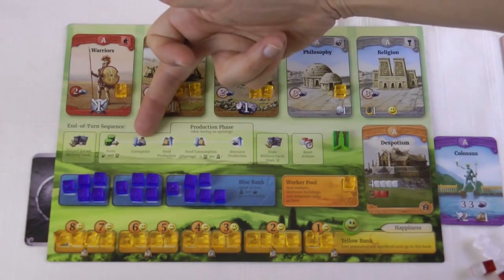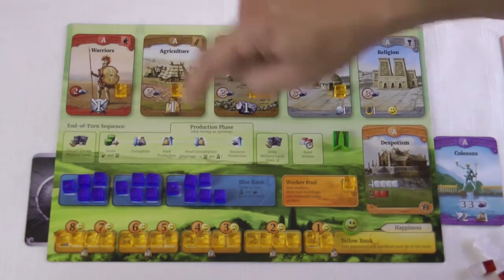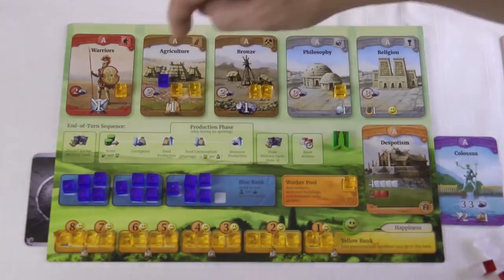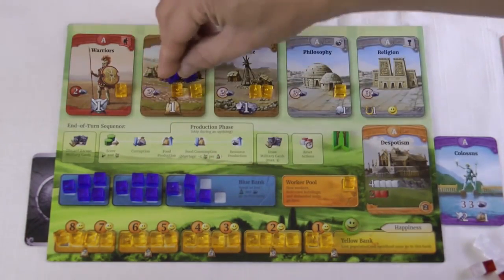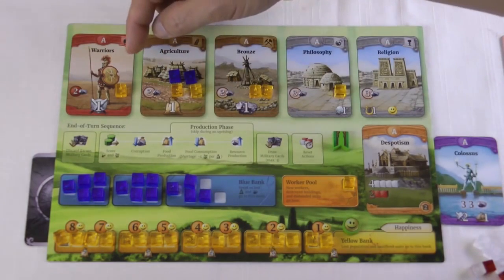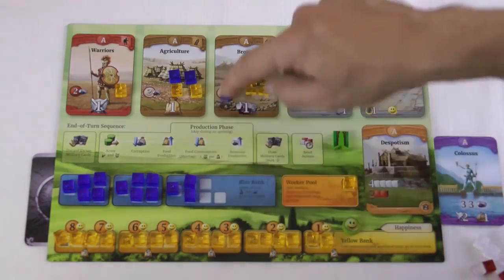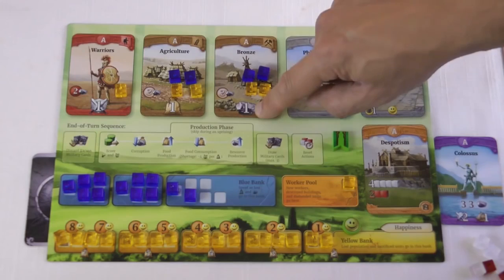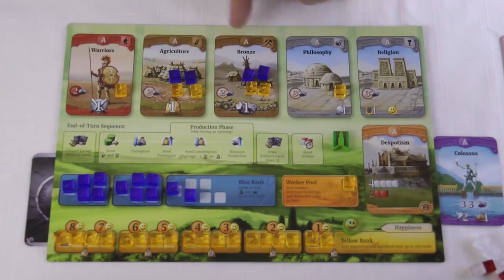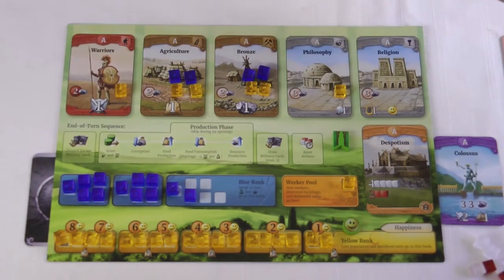Next is food production. Each yellow cube on a farm card produces one blue cube. We have two yellow cubes, so we get two blue cubes - each representing one food - so we currently have two food. Similarly for resources: every yellow cube produces a blue cube on the mine cards. We now have two food and two resources. Blue cubes on the brown cards represent food on farm cards and resources on mine cards. That's the end of the production stage.